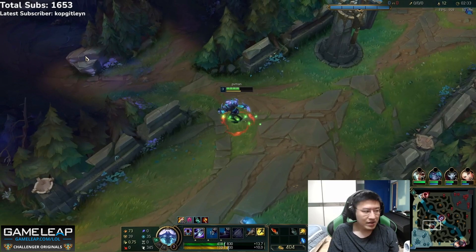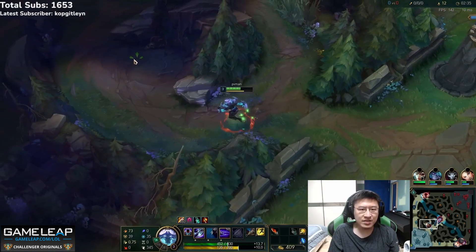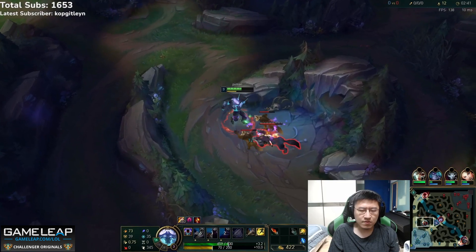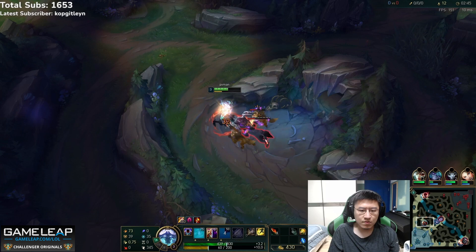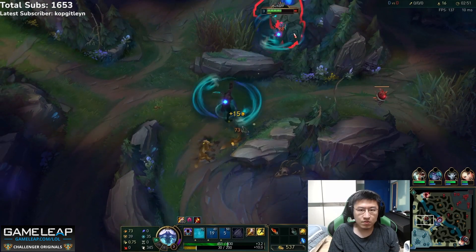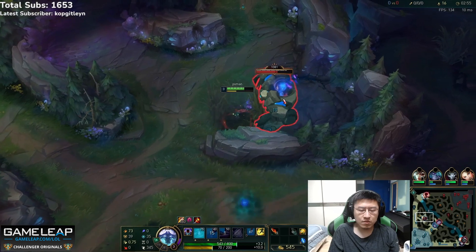But what about mid lane? What if Rush went through mid around the back of Lulu? We don't know if he can do that because he doesn't actually look at the lane, so an opportunity may have been missed. Farming camps is still fine — you're getting gold and experience — but the point is that opportunities in other games will be missed too if you do this. We always have to have a flexible mindset; you cannot lock yourself into a full clear every single game.